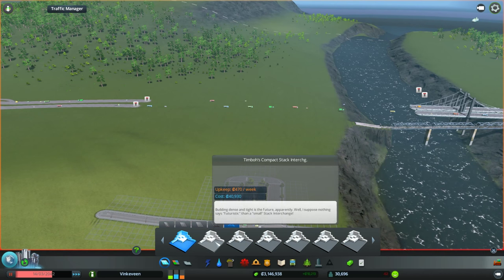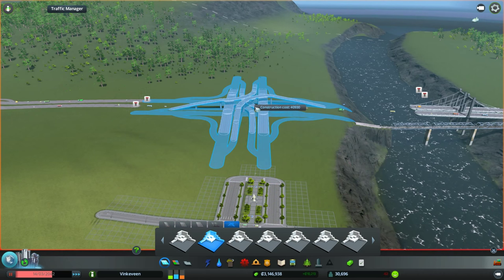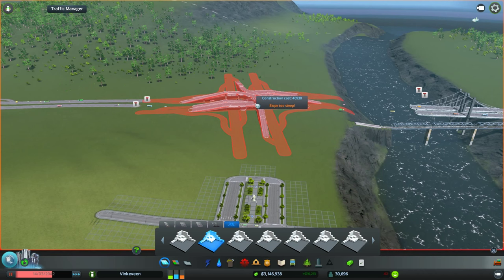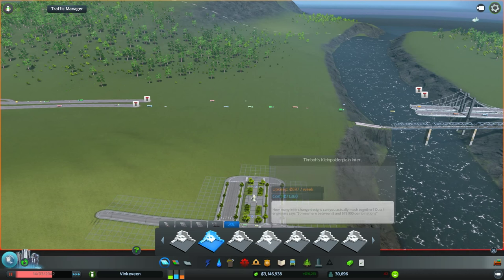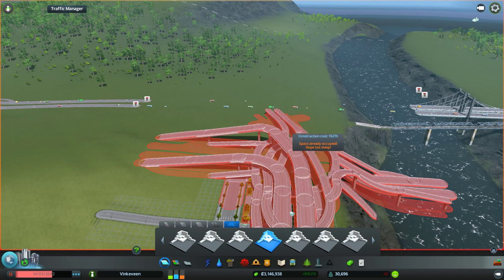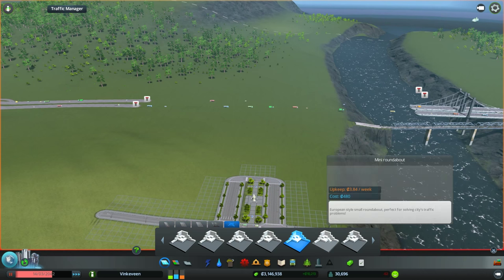I'm just going to try uncompact stack. How is this compact, man? Look at this — it's huge. If you're wondering, there is a dude named Timbo and he's made all these interchanges, and they're all in the Steam Workshop.